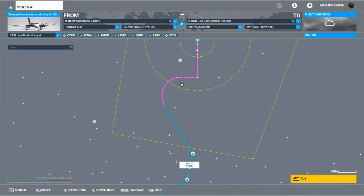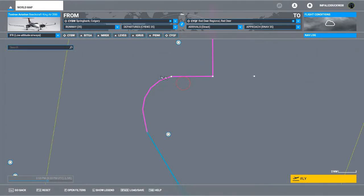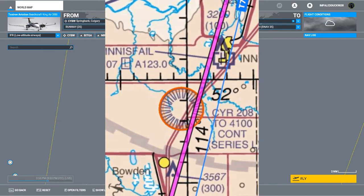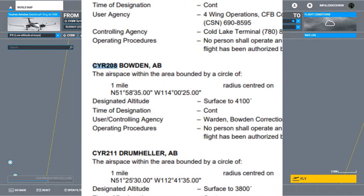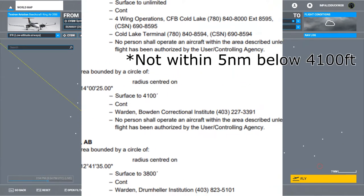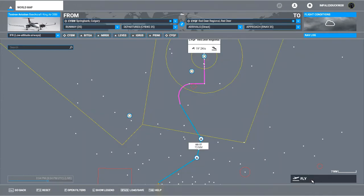Interesting to note here — there is a red circle, which is a no-fly area, basically right on our base leg for the approach. I looked it up — you can look these things up in the designated airspace handbook. It was CYR 208, and it's a prison, so you can't fly within five miles of it. Everything's loaded in, let's go ahead and hit fly.